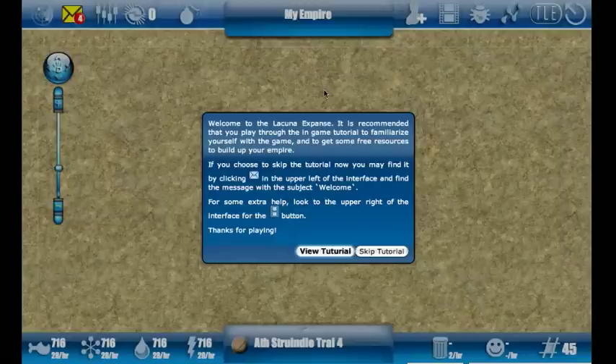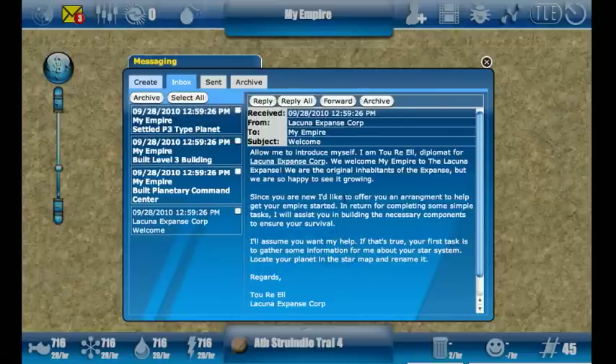Following the in-game tutorial is just the right thing to do when you first play the Lacuna Expanse. If you don't do it you'll probably get stuck along the way. To do that, just click 'View the Tutorial' and immediately it will pop up an in-game message that you should read.